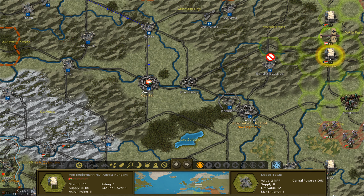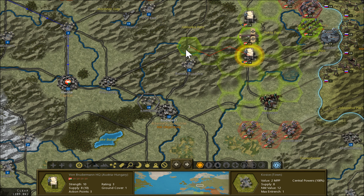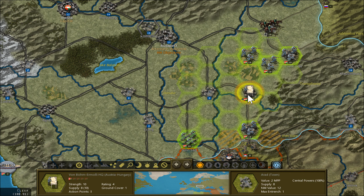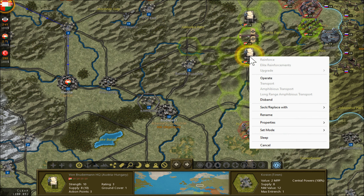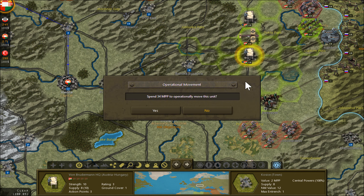Maybe it's time to call this guy back — it's the weakest area HQ I have. I could transport him; operating costs me 34 MPP.